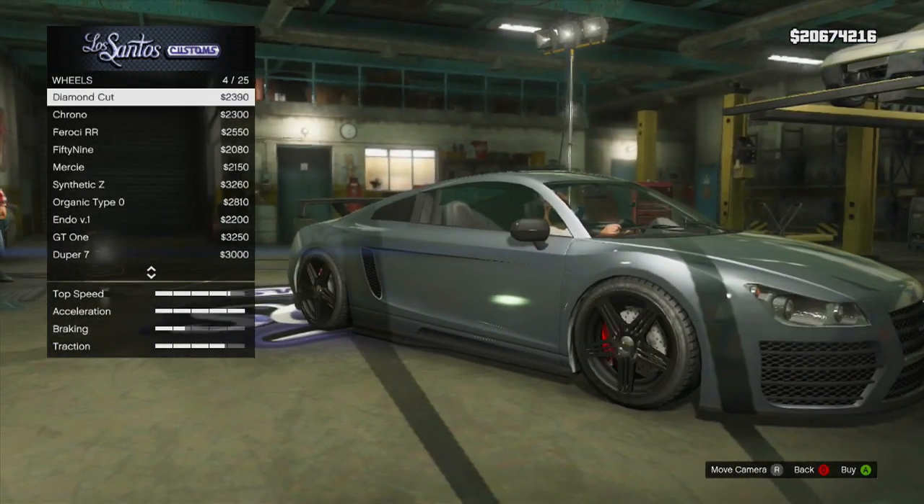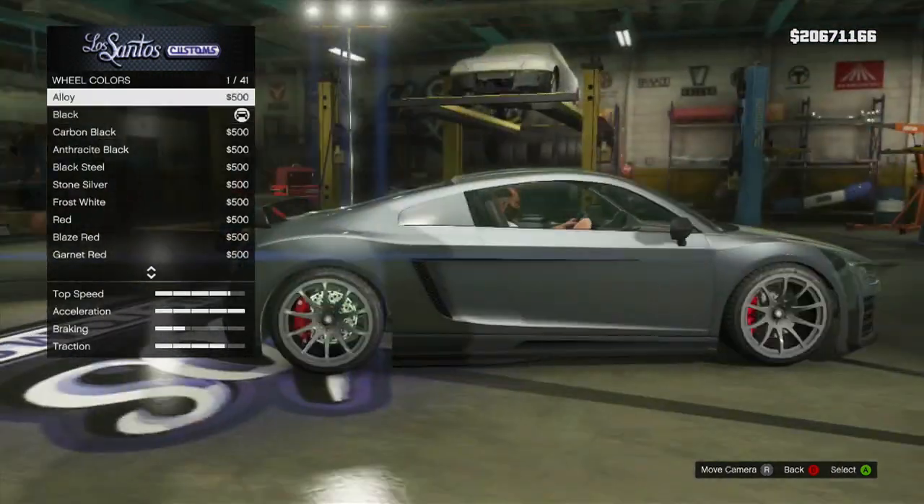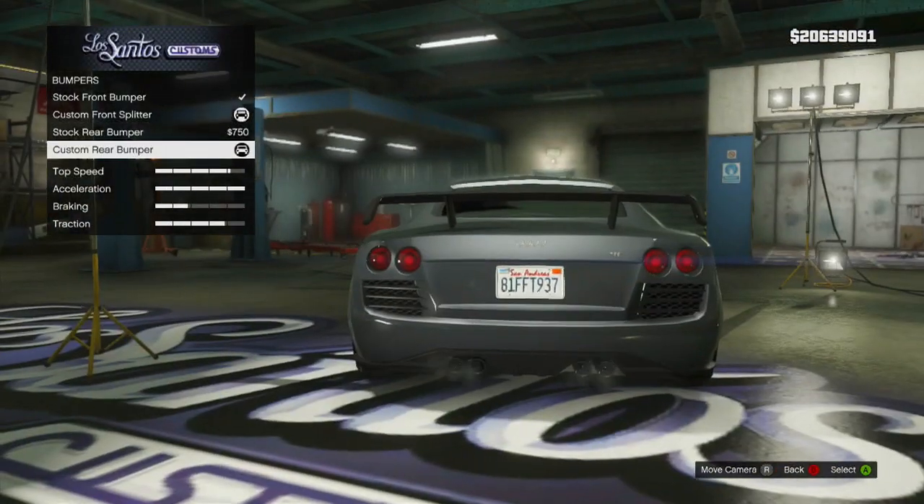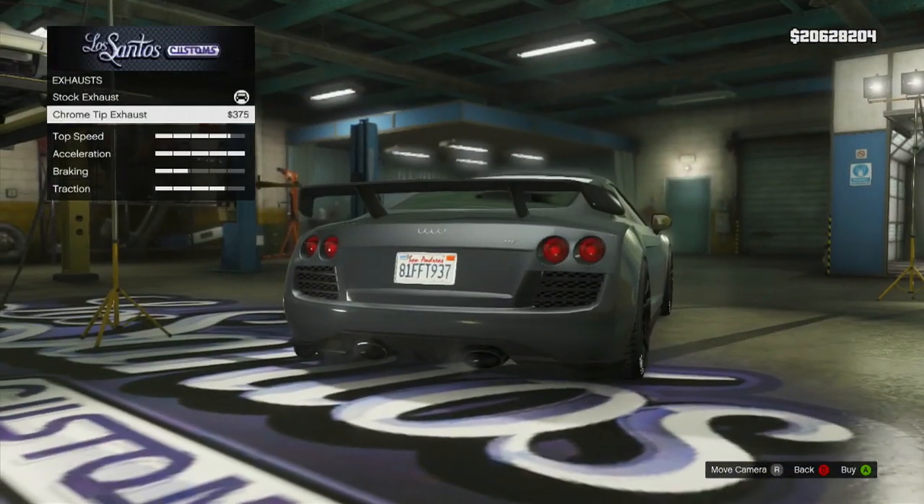For the window tint I've gone limo, as this is the darkest one available. For the wheel type I've used the Dash VIP rims, which are found in the high end category, and for the wheel color we'll go black — that'll match the secondary color quite nicely.